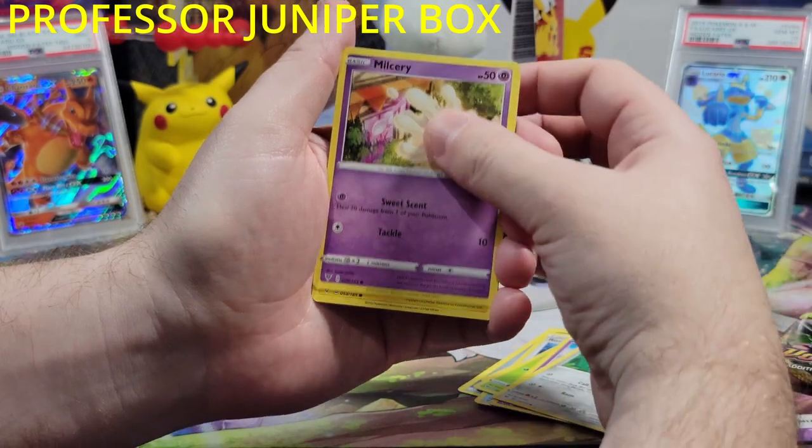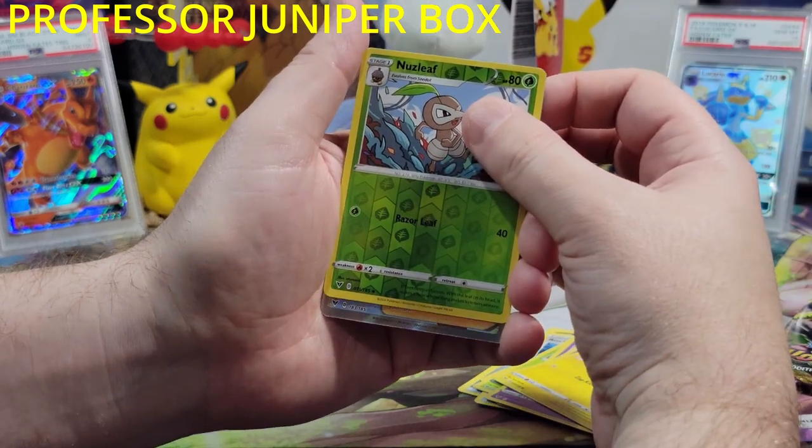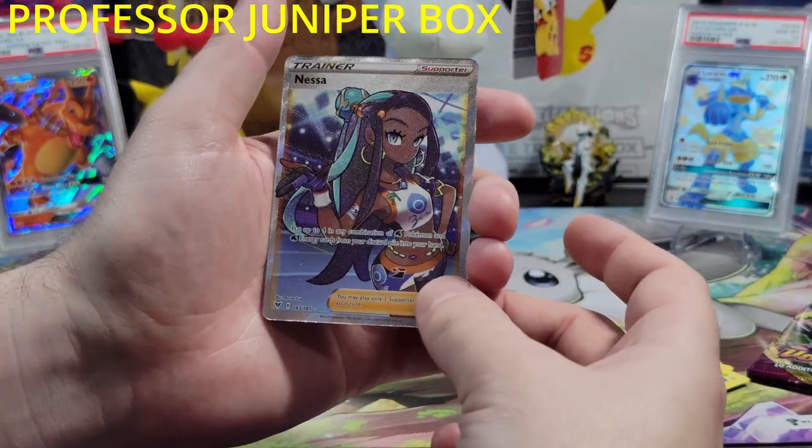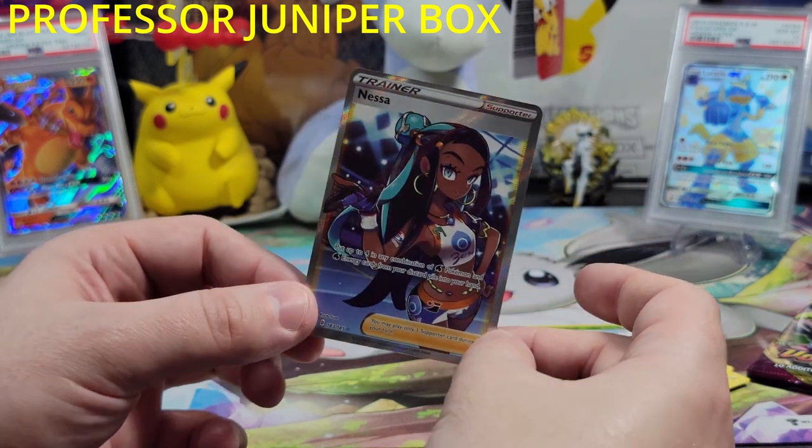Number 6. Milserine, Blitzel, a Nuzzleaf, and a full art trainer — Nessa. Very nice card. Let's wrap this one up.